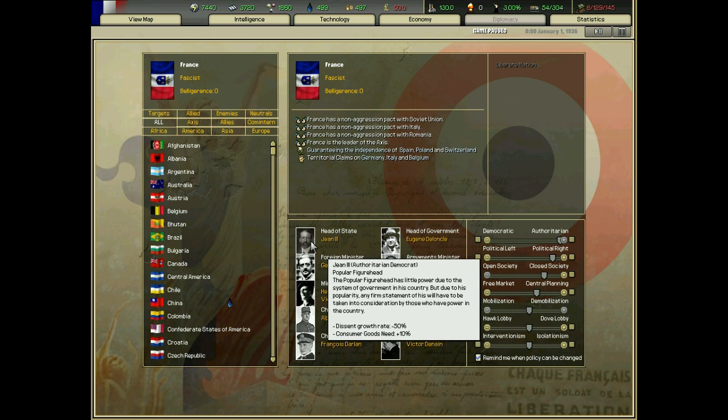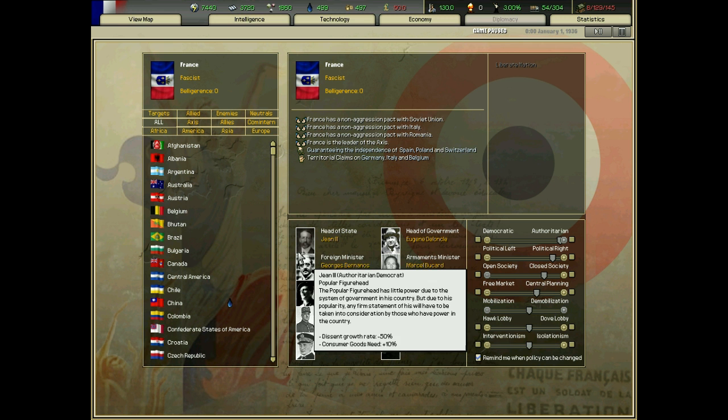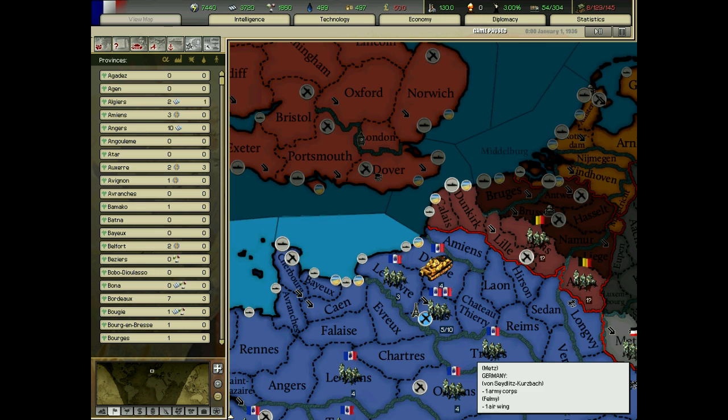Jean III — I don't fully understand this, because I think he's supposed to be the king of France. How France became a kingdom I'm not 100% sure — maybe it was a constitutional monarchy when it became a democracy. But he is the head of state, while the real power is in Eugène Deloncle. I'm just going to adjust my slider to make us total authoritarian right.